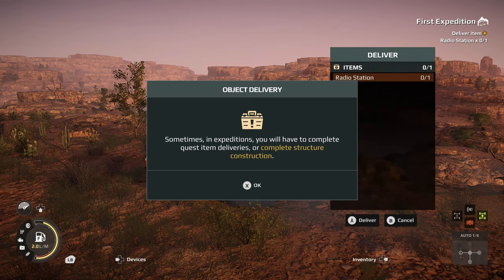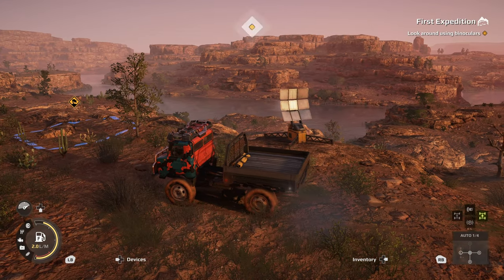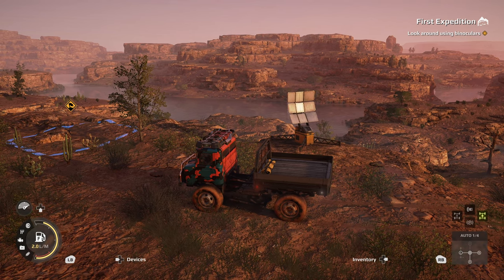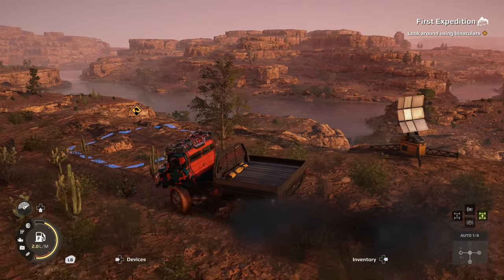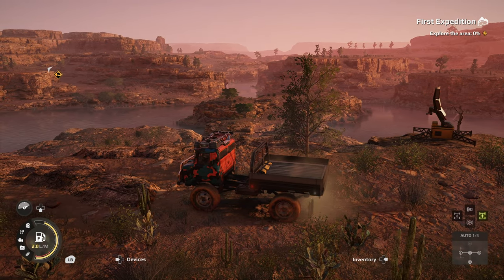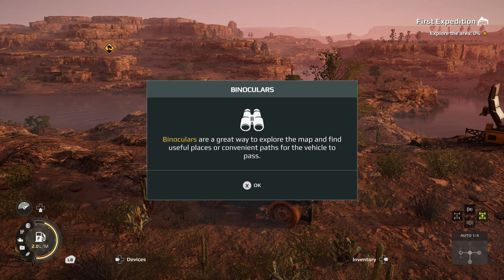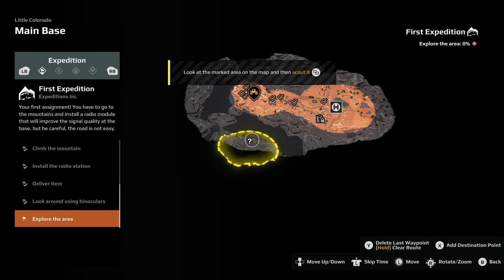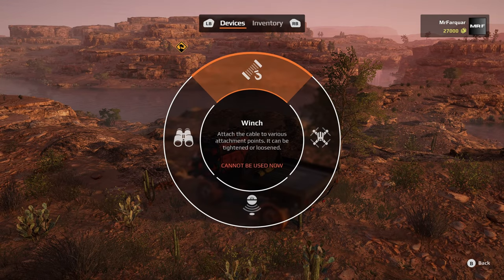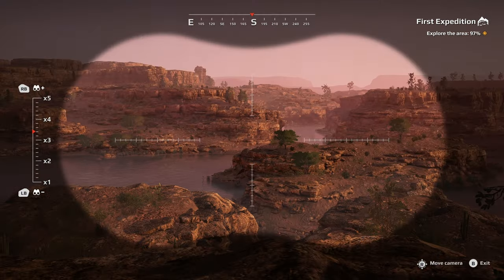Enter delivery mode - we're going to deliver our supplies. Sometimes in expeditions you'll have to complete quest item deliveries or complete structure constructions. Delivering the radio station - that pops it up just like that. Now looking around using binoculars - a great way to explore the map and find useful places or convenient paths for the vehicle to pass. It's beautiful, isn't it? Beautiful looking game.